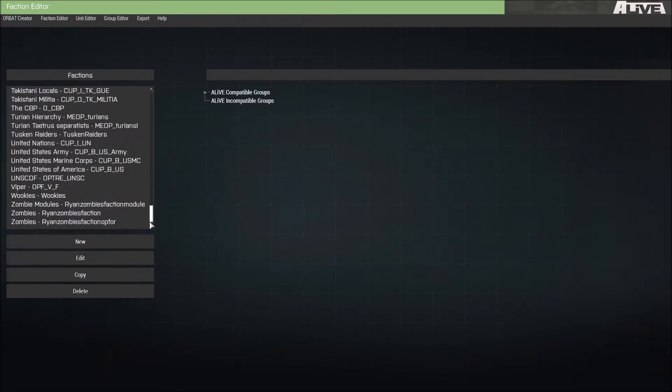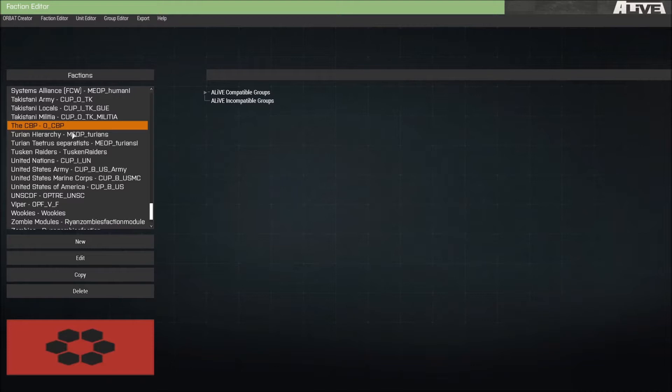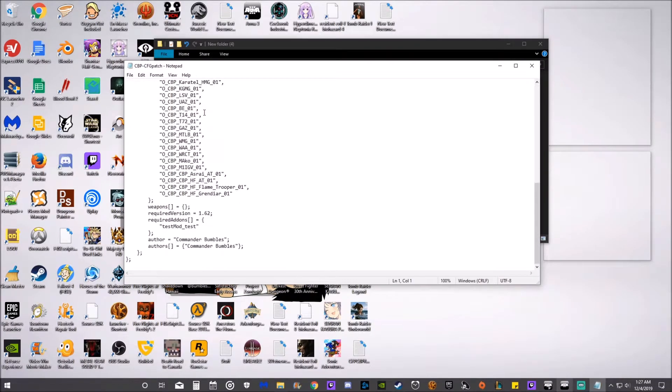Okay, we scroll all the way down and go to this. This is my custom faction. This is the custom faction that was able to get into the Zeus interface. How you do that is: after you make a new faction — if you watch my first video — you do all the mumbo-jumbo, then you click on export and go to this bad boy called CFG Patches.